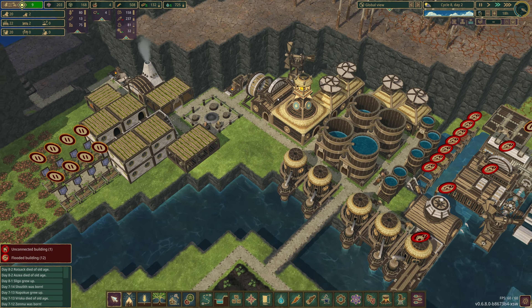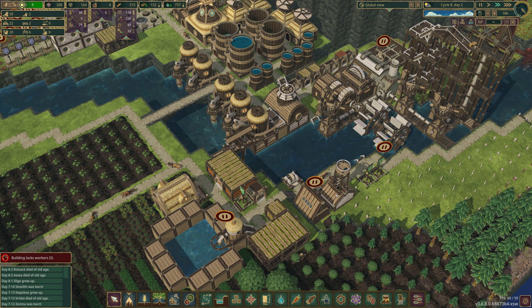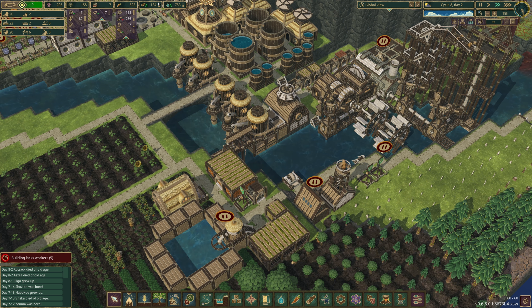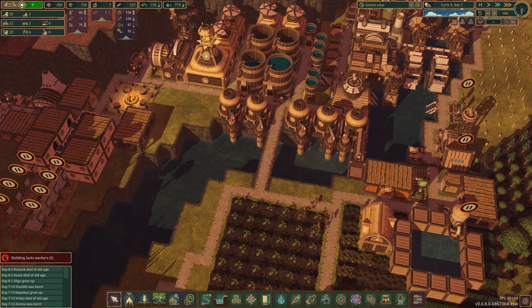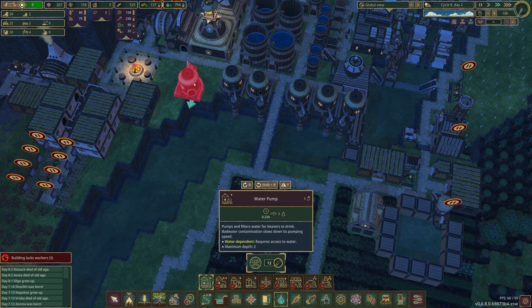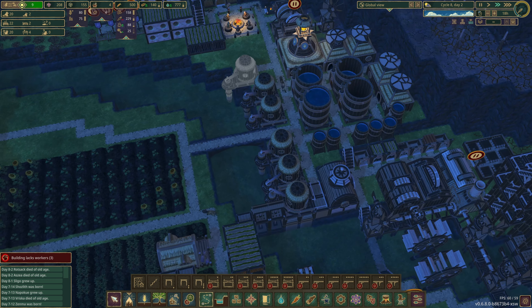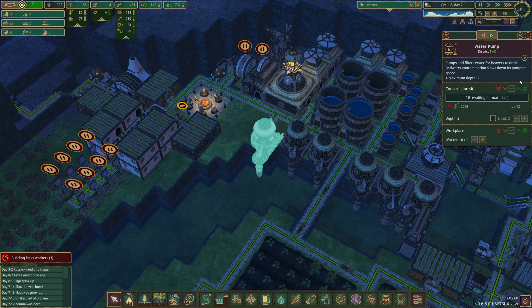We do now have spare beavers because none of them can go to work. I love this game. You may have noticed I am running a mod — the Good Statistics mod — and it tells you how long things will last or whether they're increasing. At the moment it's telling us it's going to take nine days to fill our water supply, which is not awesome. That tells me we probably need more water pumping capacity, so I'm going to pause and build another water pump.